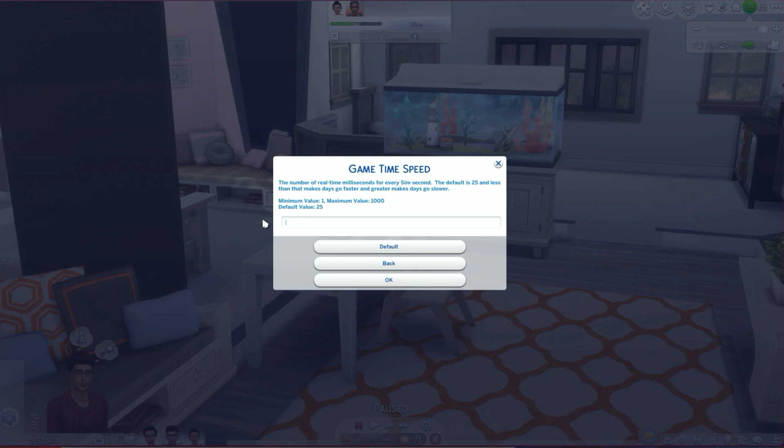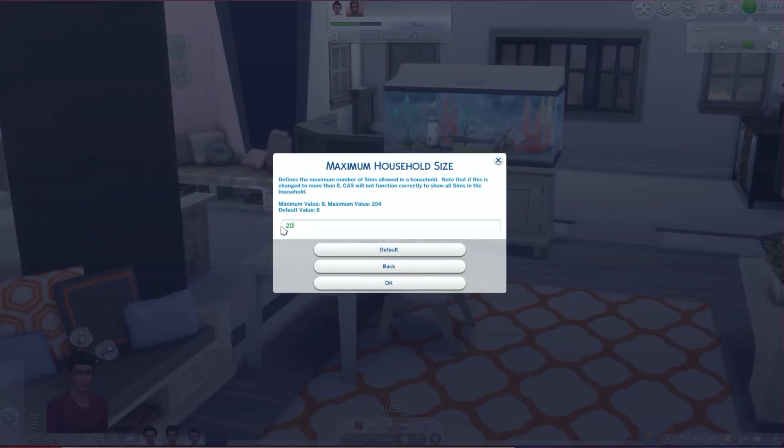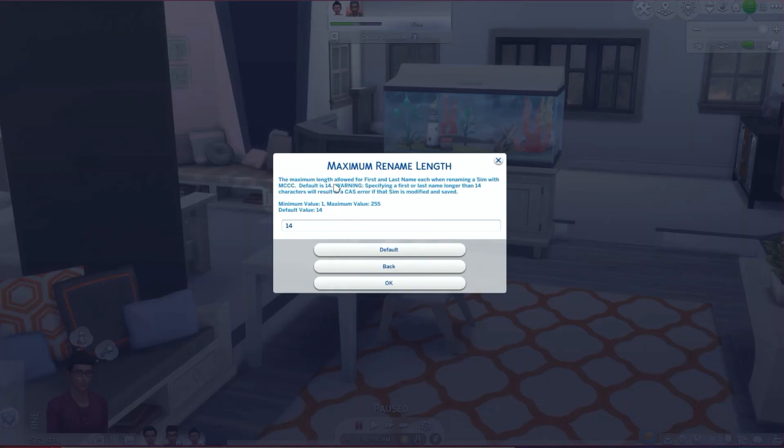Right now I might make it a little slower since this is going to be a let's play save. Maximum household size — the default value is 8. If you're doing challenges where you have to have a lot of kids, or you want to adopt a lot of kids, I would definitely increase that number. Eight is really not that much and it is going to be hard to manage everyone, but if you want to do it you now have that option — just change the number to however many people you want in your house.